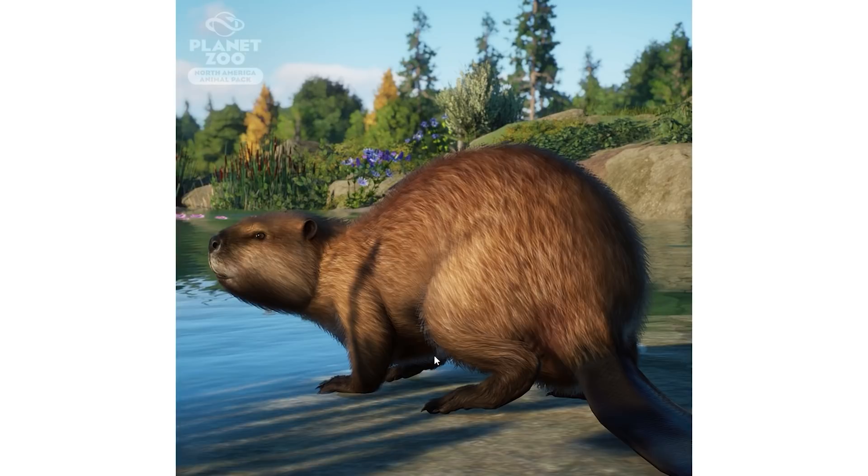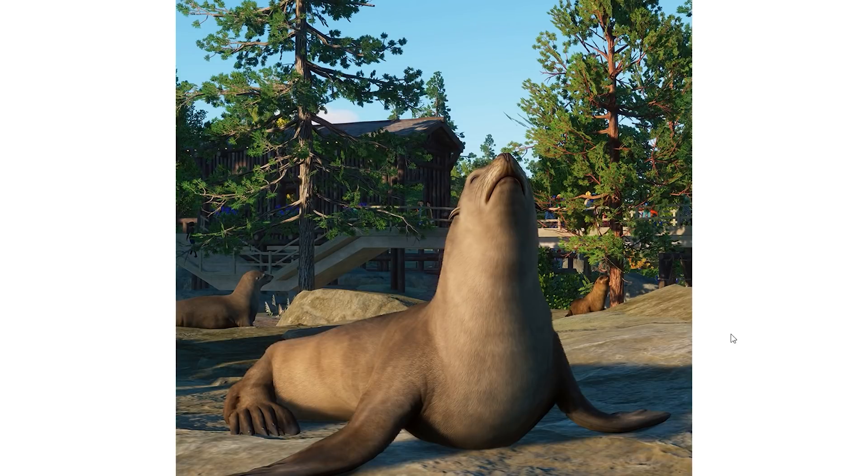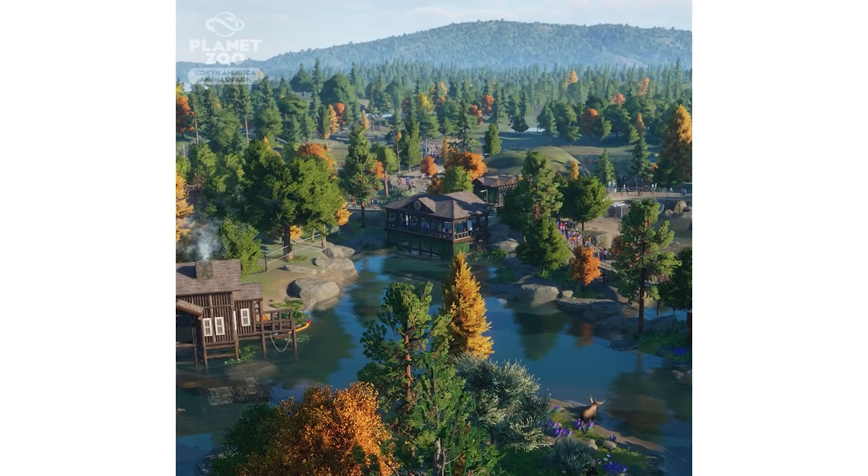This one is a cute little beaver — just look at the little eyes. It looks absolutely amazing, I love the fur, they did such a great job on this one. Next up is the moose — also looks really amazing. I am really excited to see this one in action. It looks just absolutely beautiful — really amazing textures on its body. Then we have another picture of the California sea lion, which looks just so cool. I'm so excited that we're finally getting a sea lion in the game.